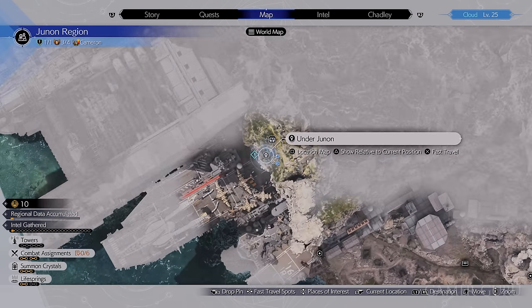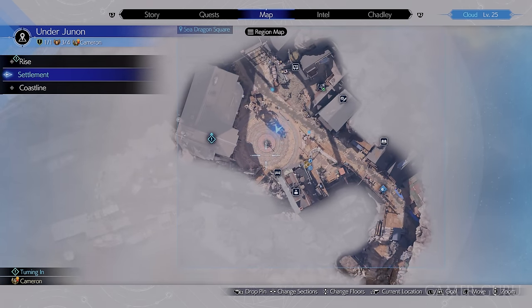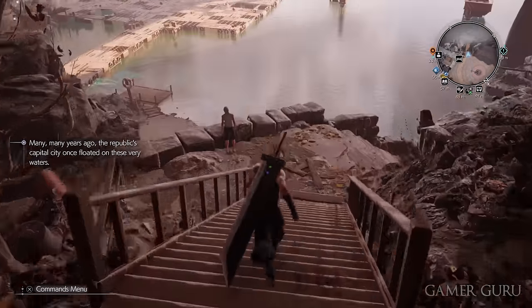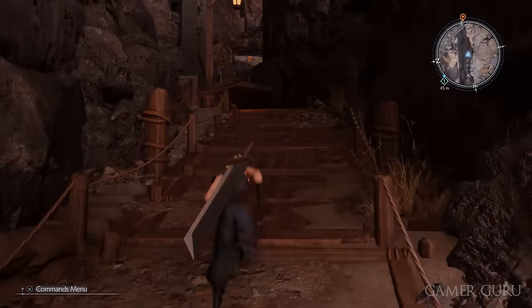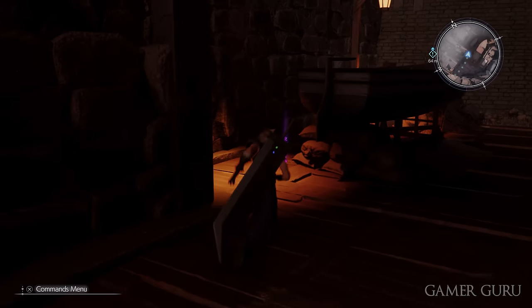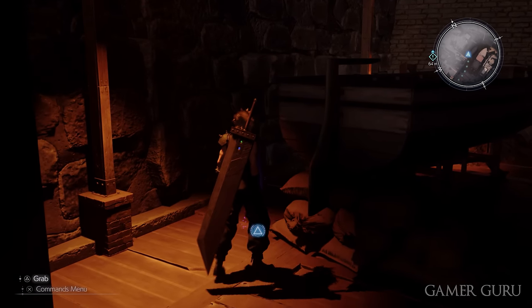Once we get inside the small town over here to the west called Under Junon, from the central plaza we want to go down the stairs towards the docks. As soon as we get to the bottom of the stairs, you want to turn left and hug the mountain until you see this purple materia. This is going to be a free HP Up materia, which is always nice to have.